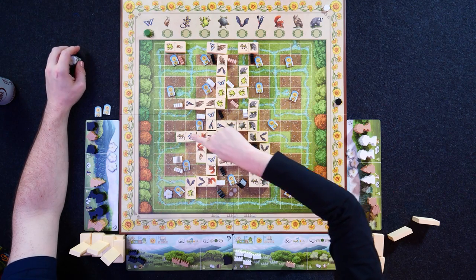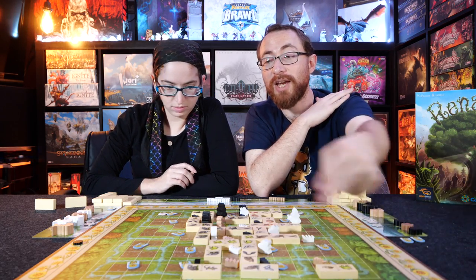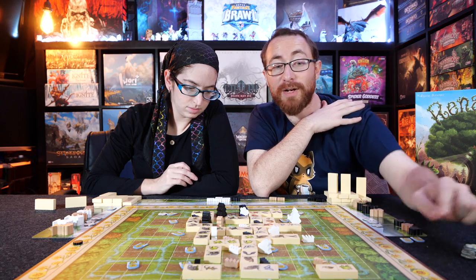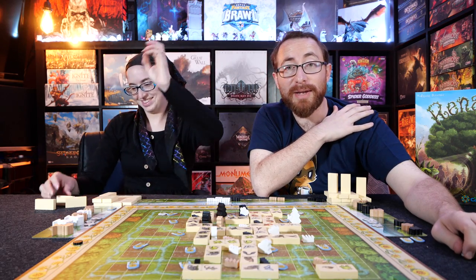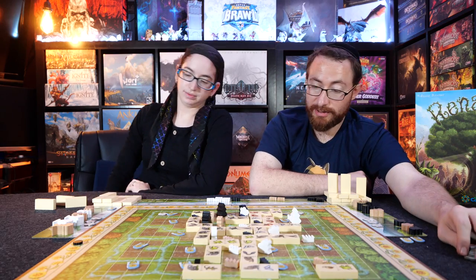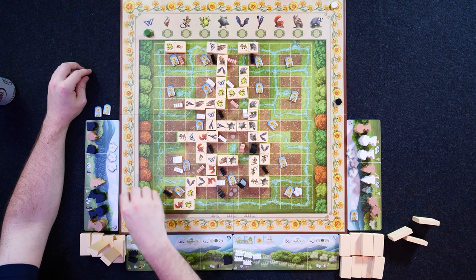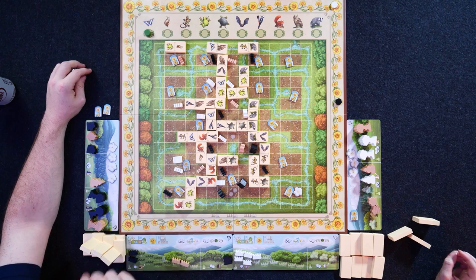The butterfly has not changed all game. Some games the joker animal changes constantly — you can spend two clouds to change the wild animal, the one any tile can be placed next to. Some games it doesn't change at all; other times it's changing every fifth turn. You just placed a tile? A neutral tile. And then it's my turn.